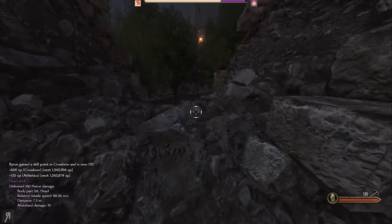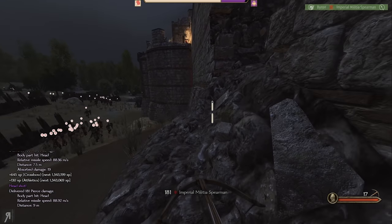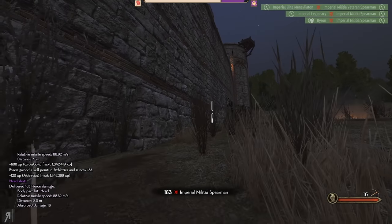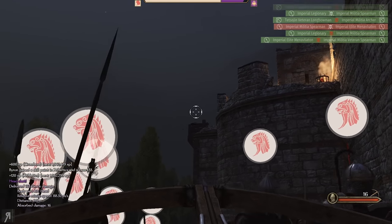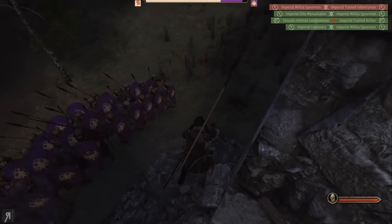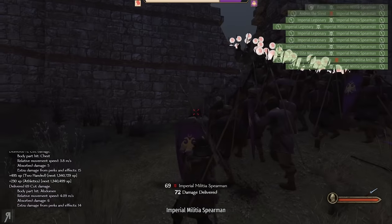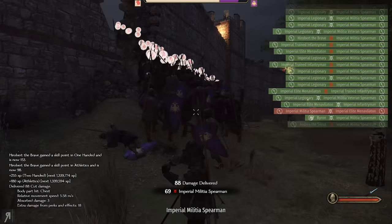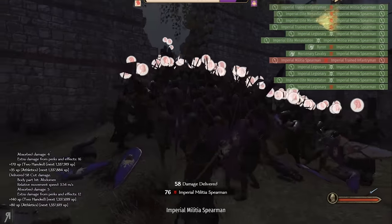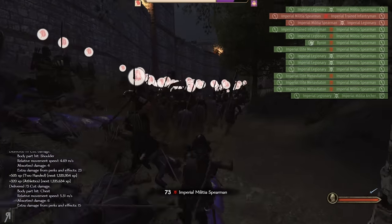I'm going to continue trying to level up my crossbow skill — anytime I can get a headshot is a good day. They're not even using their shields for some reason; not entirely sure why, but I guess that's good for me. Now they're starting to use their shields. I'm actually going to try and level up my two-handed weapon proficiency a little bit here because my two-handed skill is almost at 150, so it would be quite nice to level it up and finally get that last perk point spent.